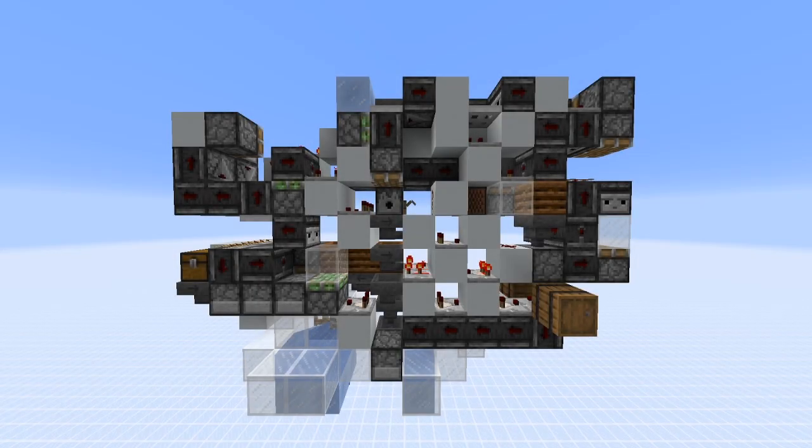Hello, I'm Dada, and today I have for you a 2-wide tileable shulker box splitter that splits all stackable items, based around some 2-wide tileable item defraggers I designed while working with MetaMilo and Rapscallion to improve our hopper speed multi-item sorter.